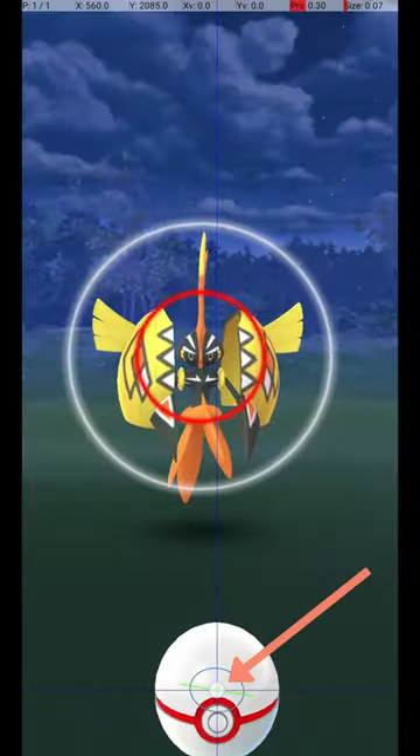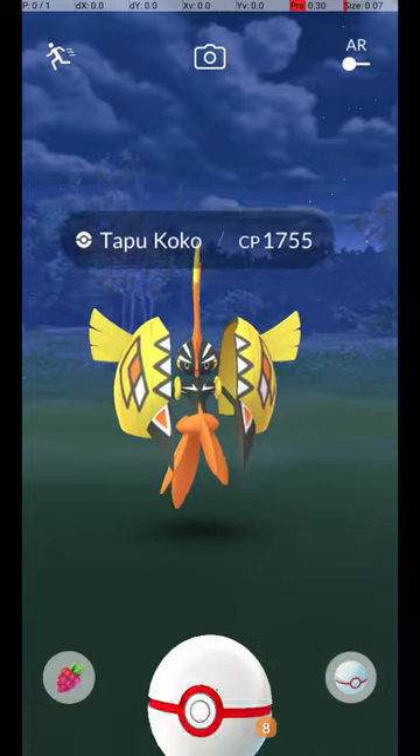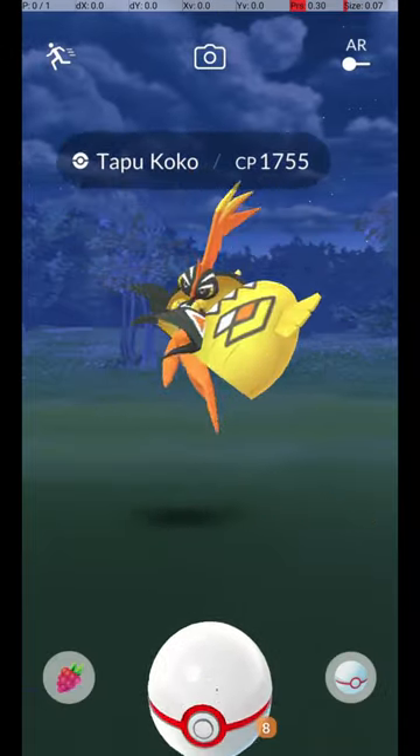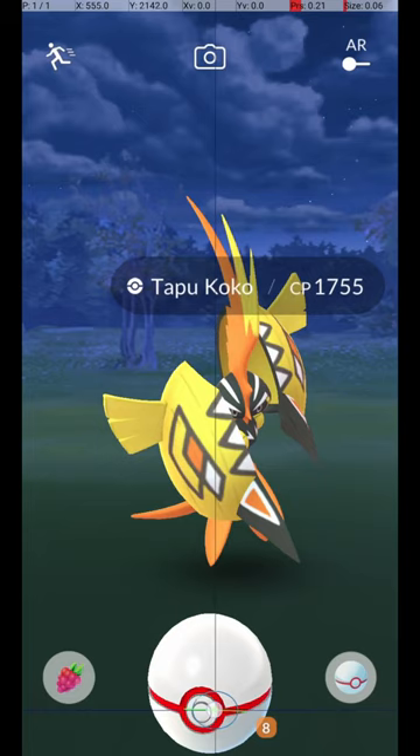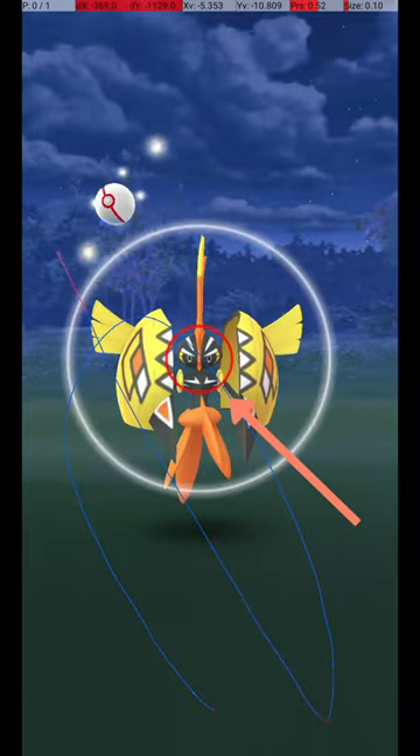You do this by holding down a finger on the Pokéball until the catch circle reaches the size required for an excellent throw. Then, wait until the Pokémon attacks. Once it starts its attack animation, you can throw the ball. And if you release before the end of the attack animation, the circle will still be the correct size for the excellent throw.